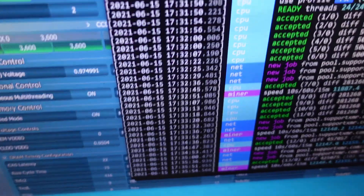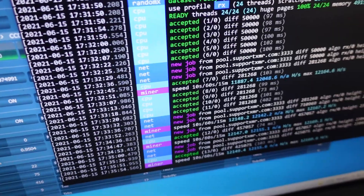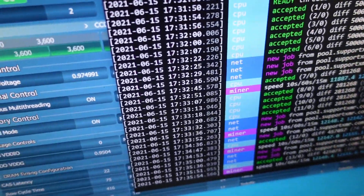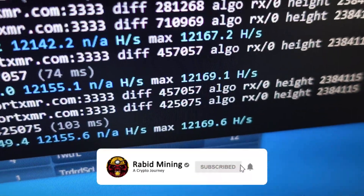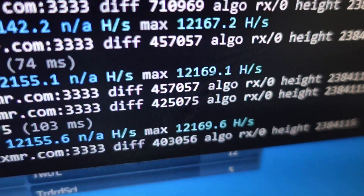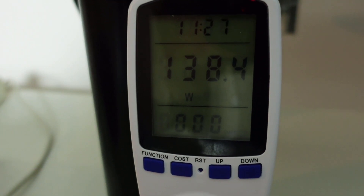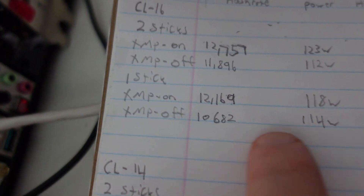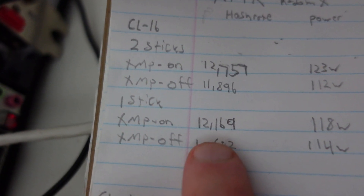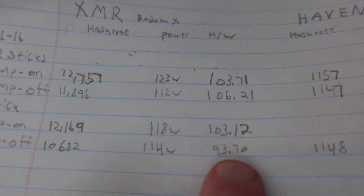I went back and realized the last test was actually XMP profile off because it was only at 2,133 MHz — I swapped the numbers around to the correct positions on the sheet. XMP profile on with one stick of CL16 is 12,169 hashes on XMR at 138–139 watts total, which is 118 watts CPU. That gives us 12,169 at 118 watts — 103.12 hashes per watt.